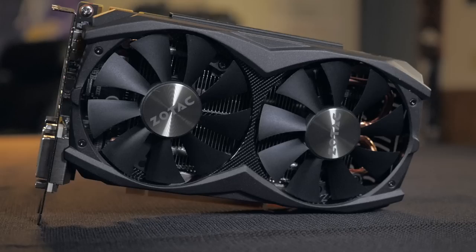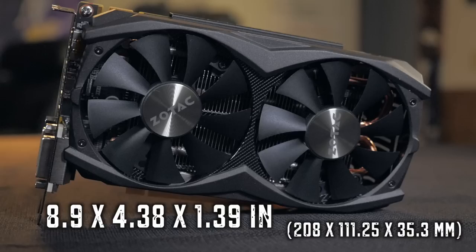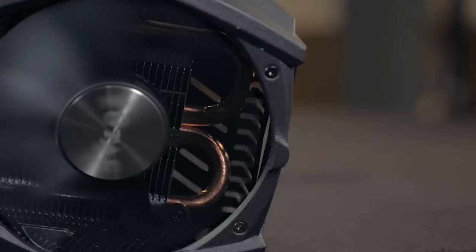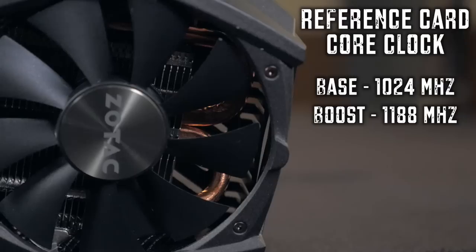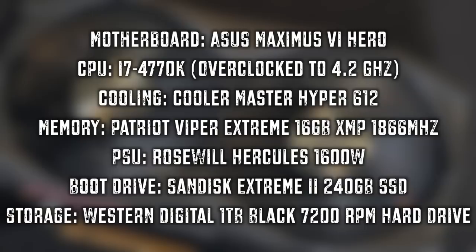The engineers have all kinds of technical details behind all this, but in layman's terms — how does this card game? The AMP Edition card size is 8.9 by 4.38 by 1.39 inches, or 208 by 111 by 35.3 millimeters. The base clock on the reference card from NVIDIA is 1024 MHz with a boost clock of 1188 MHz, but the AMP Edition comes clocked with a base of 1203 and a boost clock of 1405 MHz. That's a pretty significant boost for such a little card.